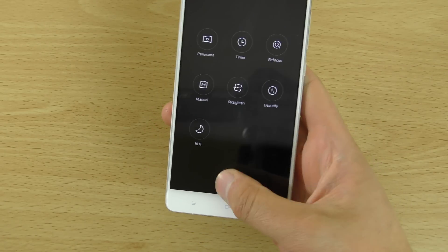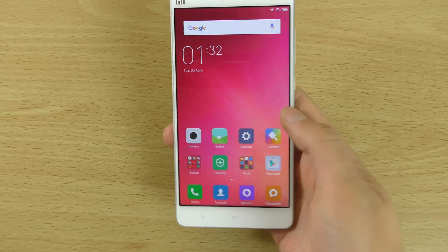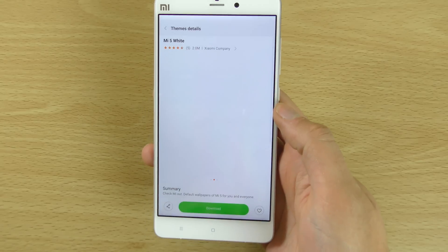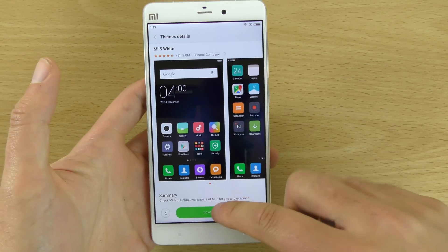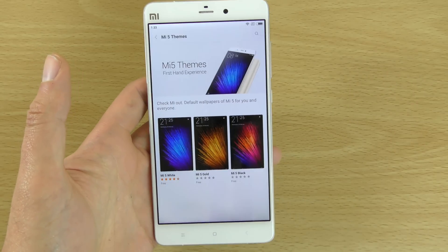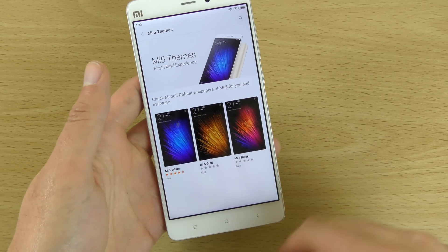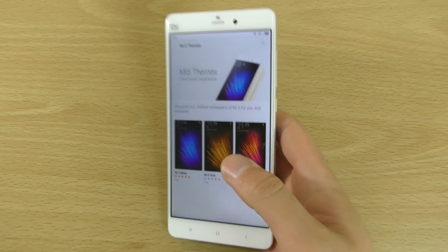A pretty cool thing I noticed is that you can put on Xiaomi themes — like the Mi 5 theme, which you can see I have loaded here. This is the white theme for the Mi 5. There's also a gold version and a black version available from the Mi store, so definitely worth putting on your Mi Note.